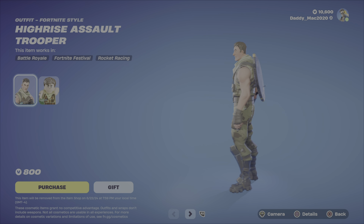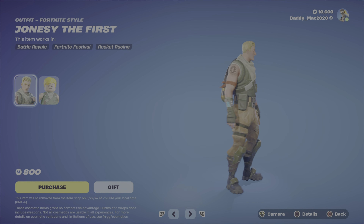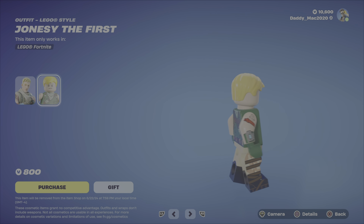Next up, High Rise Assault Trooper — nice and cheap at $800 V-Bucks. The LEGO style looks pretty decent. Then we have Jonesy the First, another Jonesy variant. The LEGO style looks really good.